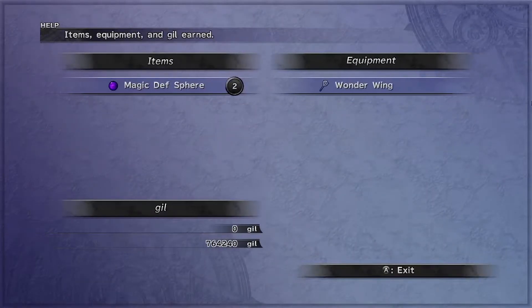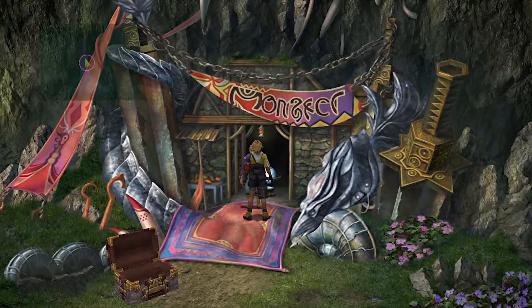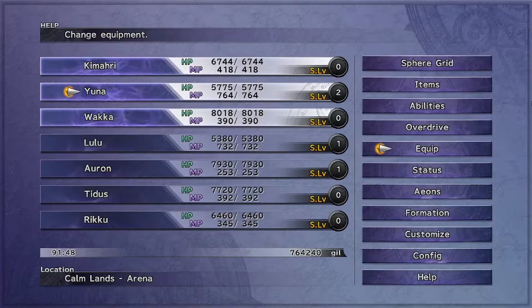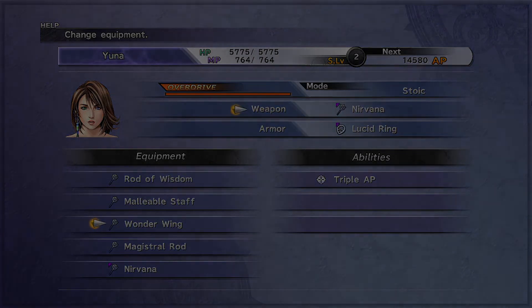I found this really useful because I wasn't capable of defeating One-Eye any other way. Just to give you an idea, my Yuna had just finished her zone on the sphere grid and was about to end Lulu's when I did this video. I hope you find it useful, and good luck guys!